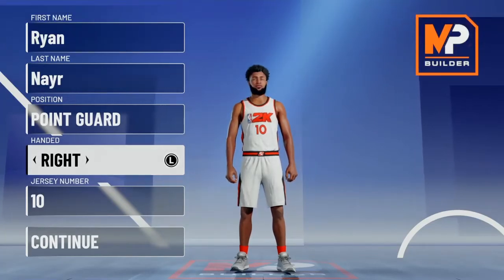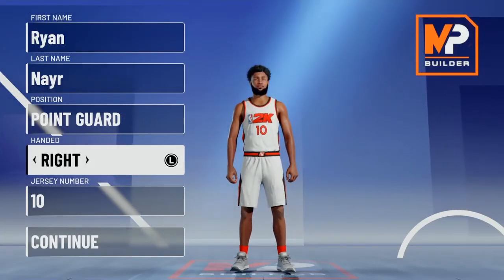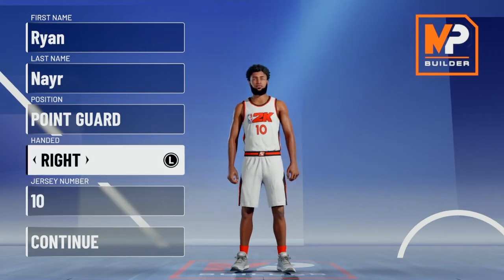What it do YouTube, we are back with another video. Today we are doing a build video and we're going to start with some all-time players. Today we're doing Walt Frazier, a Knicks Legend. First off, you want to put his hand as right and jersey number as 10, point guard obviously.